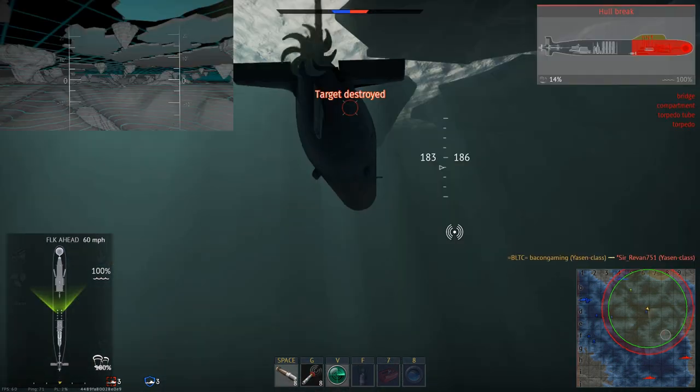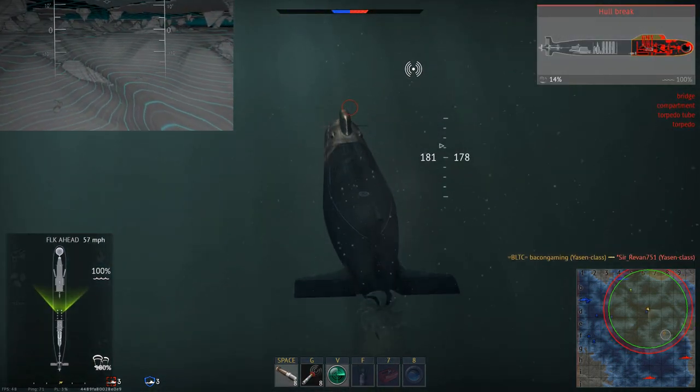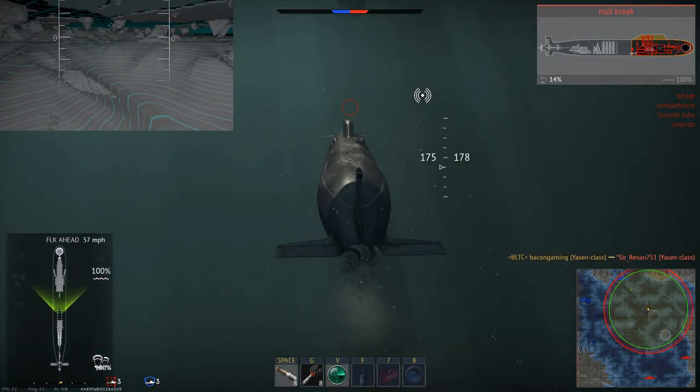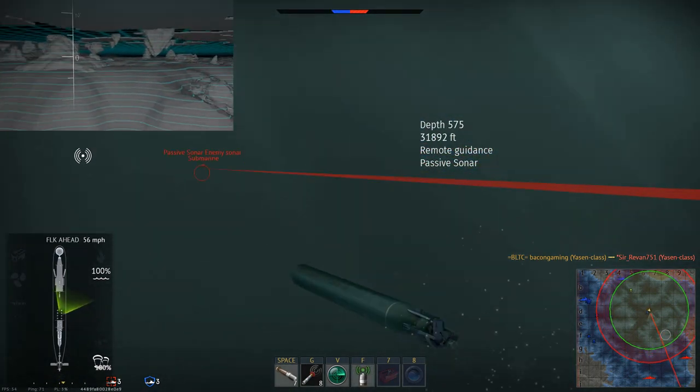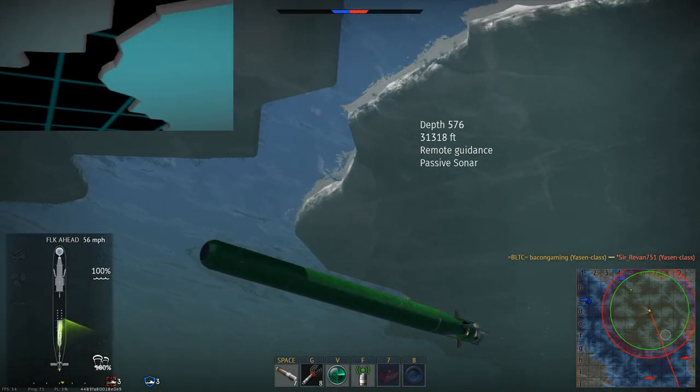Here is the first enemy — there we go, took him out. As you can see from that, the torpedoes are guided, similar to ATGMs. You actually control where the torpedoes go and you can aim them at a specific target, which is very good.